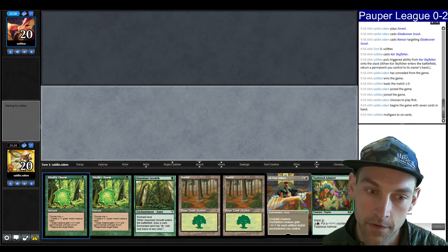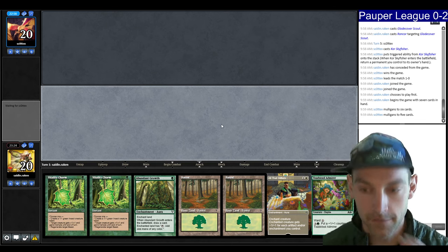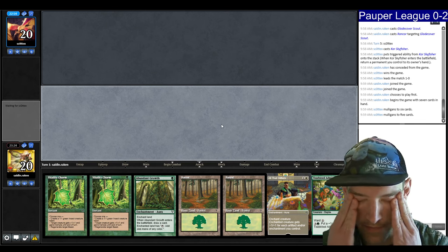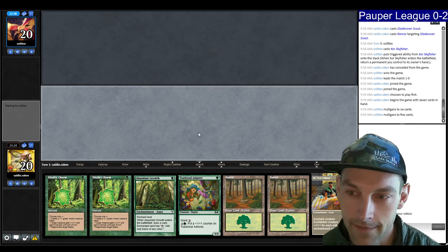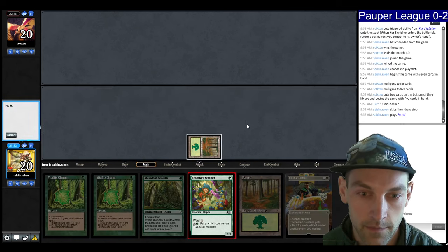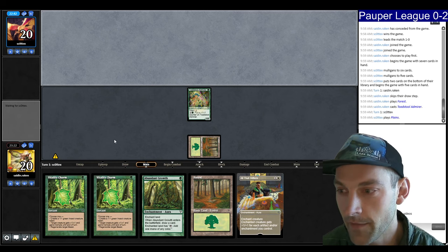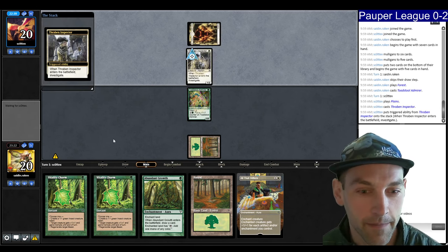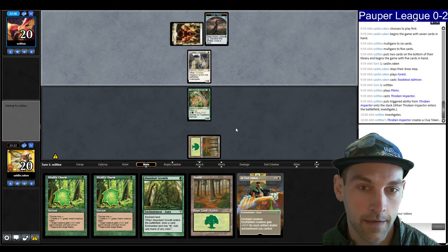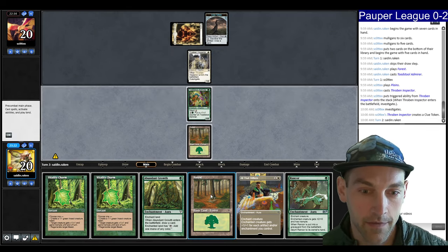They Mulligan to five — probably Mulliganing to a Tithing Blade which we can get around. My 1/1 is coming in hot. Land, Toadstool, go — it's an oof. They play Thraben Inspector. We can't attack into that because we need to save these for having creatures. Let's Abundant Growth first — just a draw. Draw a forest. I think I will end-step the Vitality Charm, then I can play both my things.